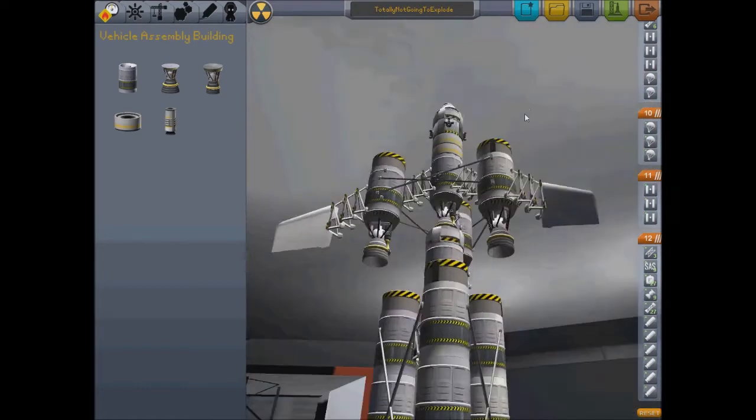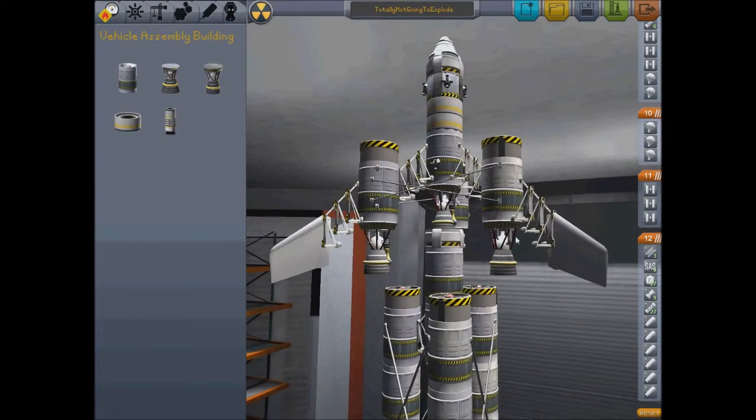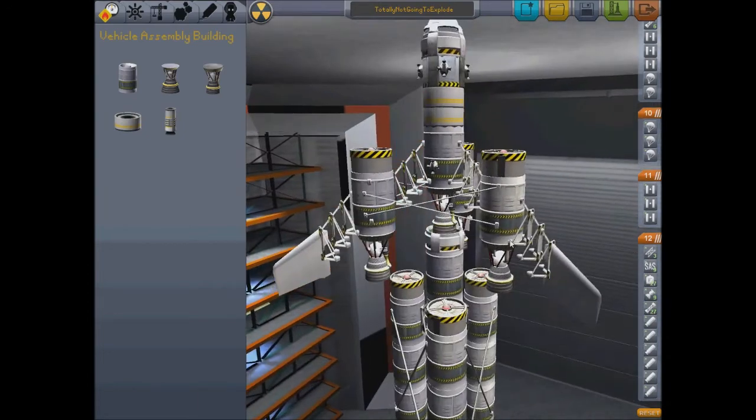Then the idea is, theoretically, I can try and land with this section. And even if it breaks, I've got this section to get out of the moon and back towards Earth. I don't think that's enough fuel, if I'm honest with you, but who knows. Let's give it a shot.